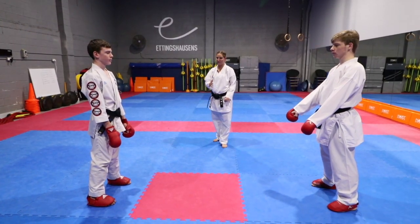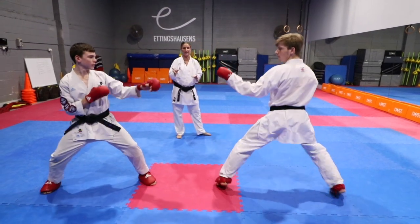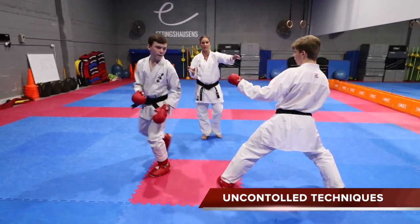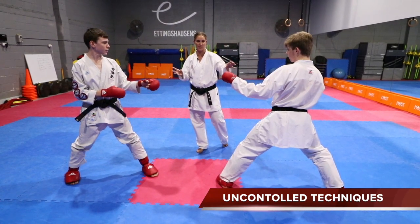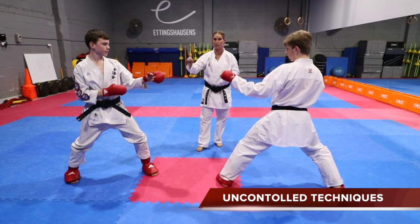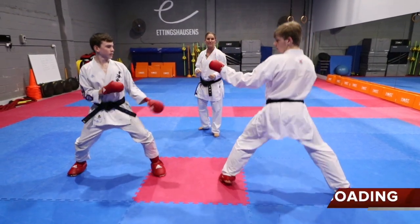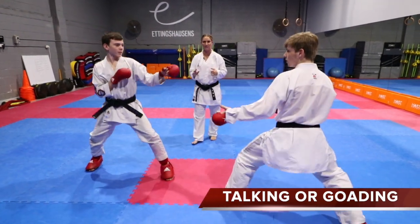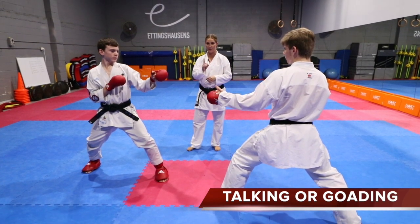Another way to get a Category 2 warning is uncontrolled techniques. If a competitor throws a very uncontrolled technique that wasn't near the opponent's head and no one was hurt, it was still very dangerous, so you will receive a warning for uncontrolled techniques. Additionally, if a competitor starts talking to their opponent during the fight, or talks to the referee or judges, that is also a Category 2 warning.